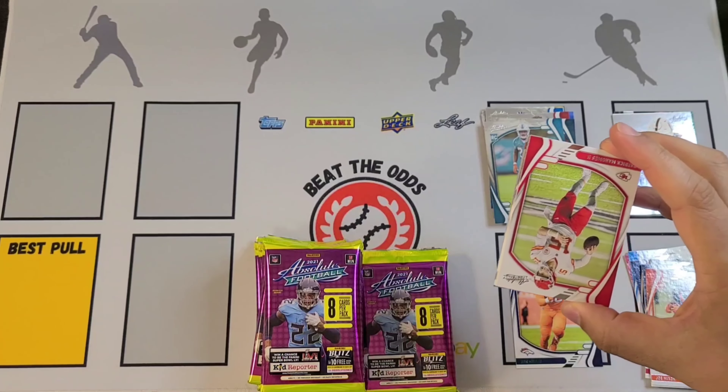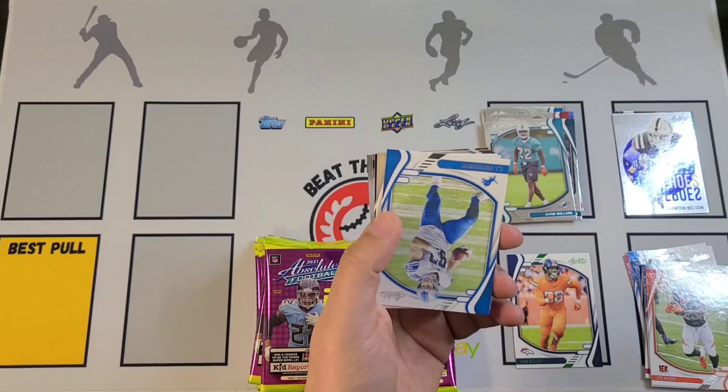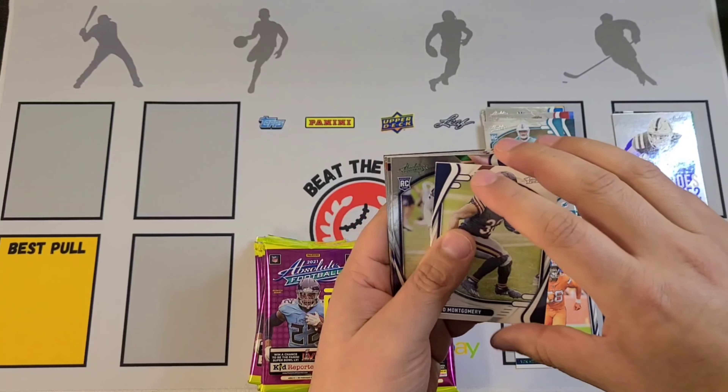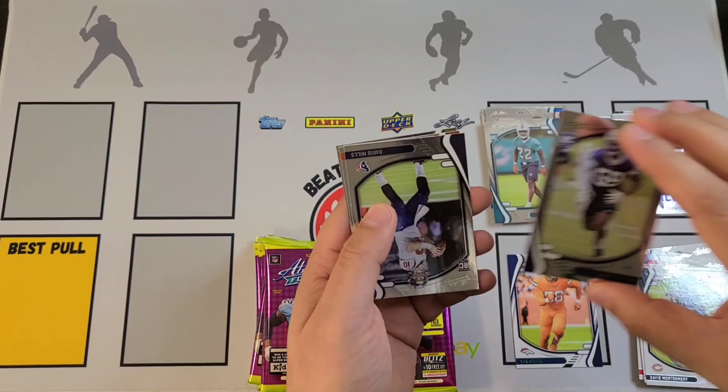Here comes pack number two: Derrick Henry, Brandin Cooks, JJ Watt, Darren Waller. The green is going to be Von Miller. Odafe Oweh is going to be the rookie, along with Najee Harris and Chuba Hubbard.